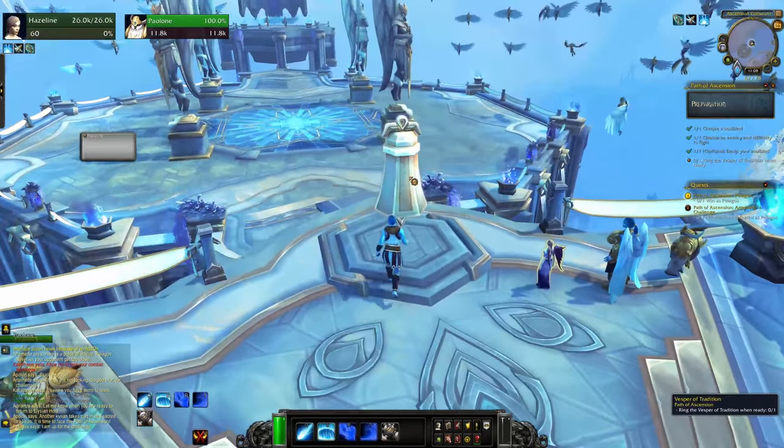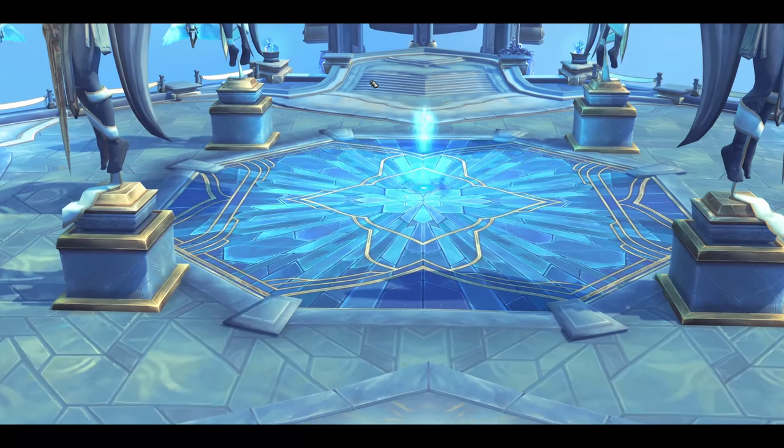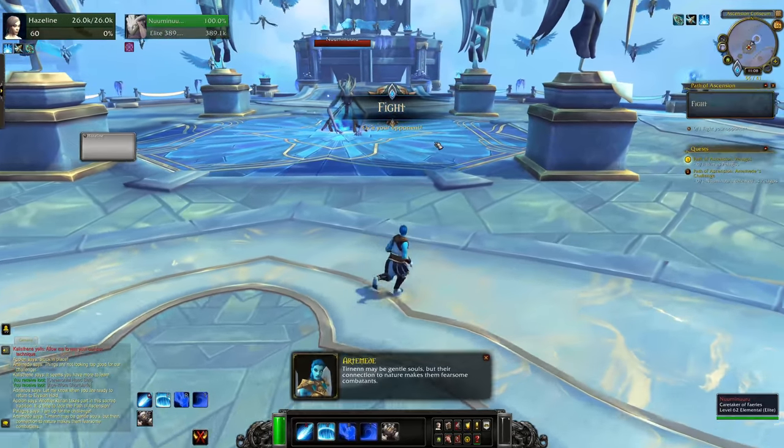Another quick one: you can skip the intro cutscene before each fight with Escape. After you click the bell, just mash Escape to get back in there. Life is too short to look at your doom for too long.